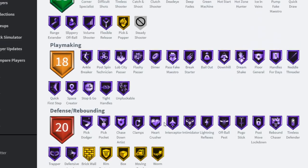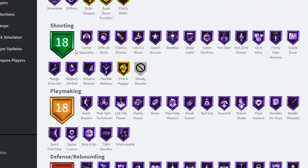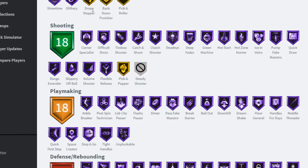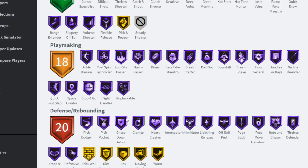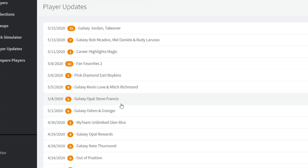He has every playmaking badge on Hall of Fame. All the shooting badges are Hall of Fame too. He basically has Galaxy Opal everything. The only badges he doesn't have are like the big man badges - brick wall and stuff like that. But this Galaxy Opal Michael Jordan though, let's go!